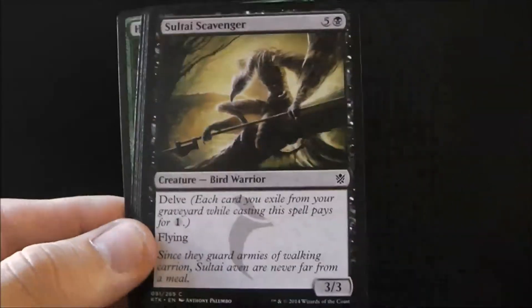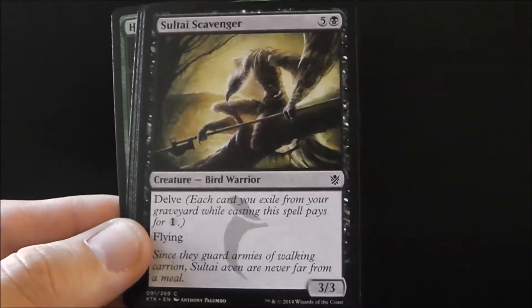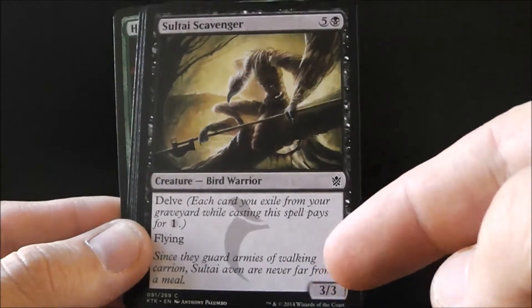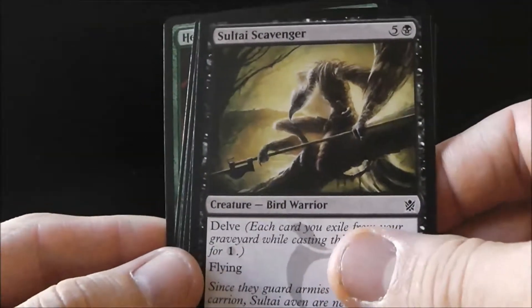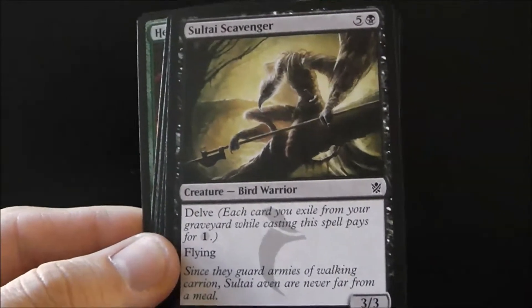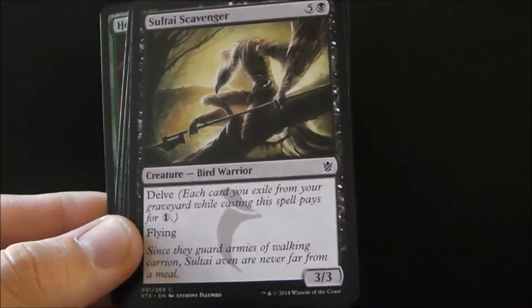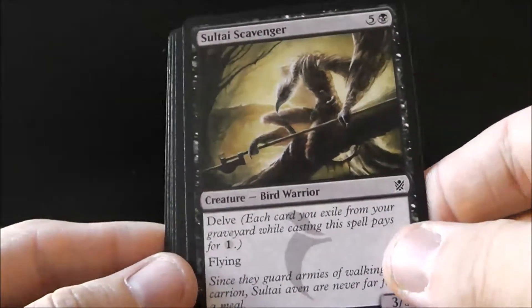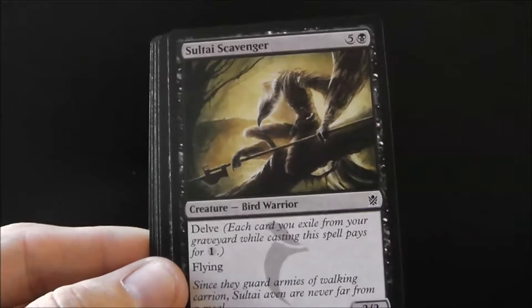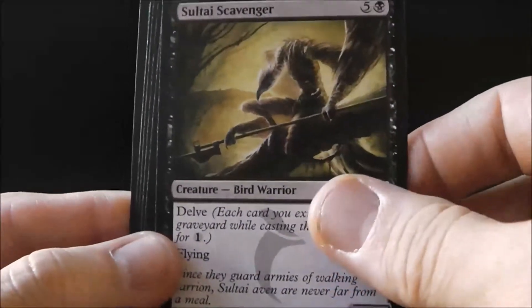Sultai Scavenger is a three-three flying, which is nice to have. It's even better if you have a Sultai deck and you can really bring his cost down, because a three-three flying for six mana is awful, but with Delve you can bring it down to a reasonable amount. He's also good for decks that aren't in Sultai, because it's good to have one or two Delve targets for the cards in your graveyard, because otherwise they're not doing anything for you.